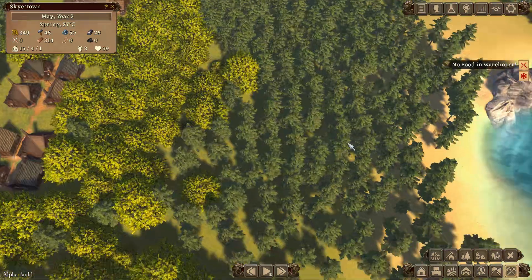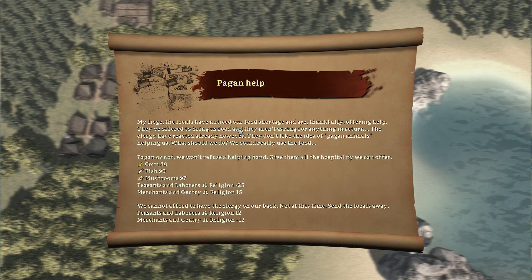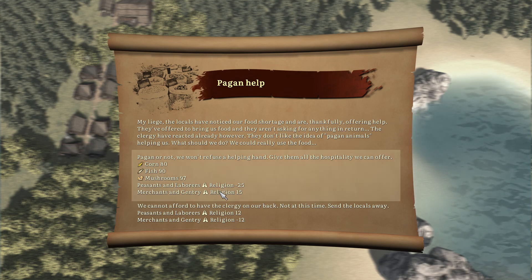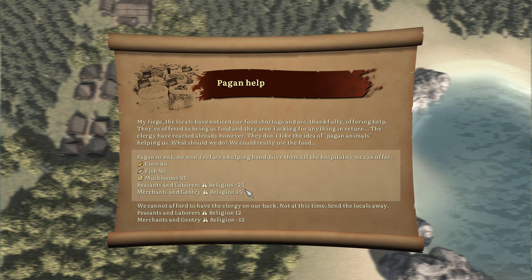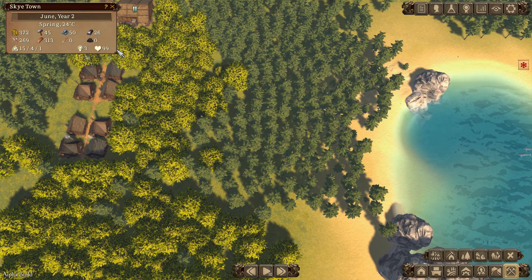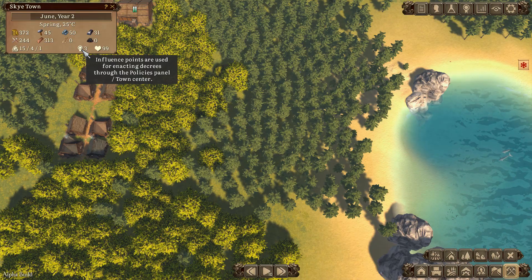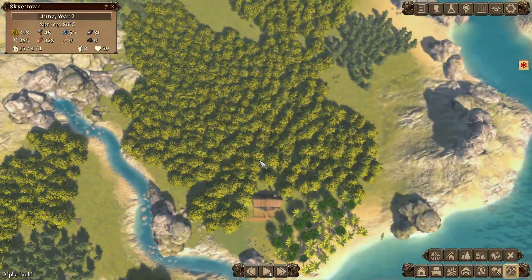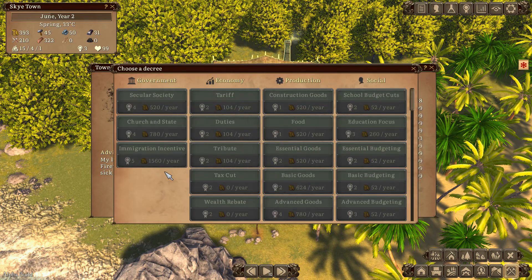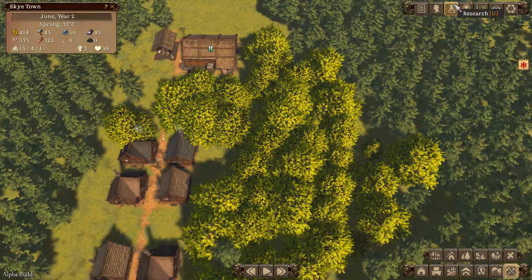Tools are definitely an issue. We'd need an iron mine and coal mine to supply a toolmaker. A random event: locals have noticed our food shortage and are offering help. We can accept food, which affects our religion score, or decline, with different religious effects. I'm going to take the food - why wouldn't you? Happiness is very high right now, which is good. Influence points are used for enacting decrees at the Town Hall.